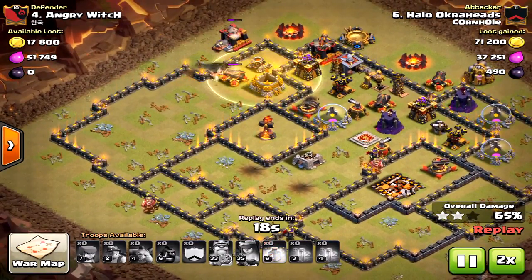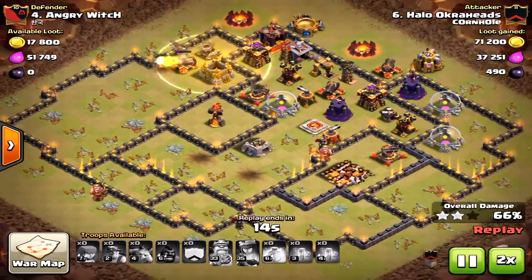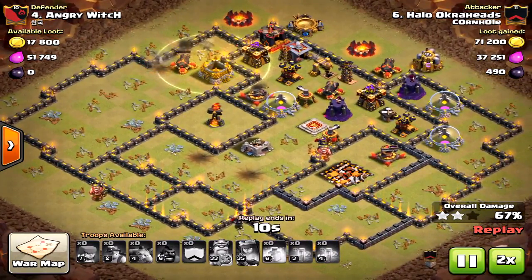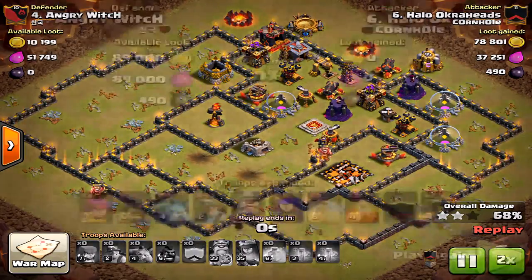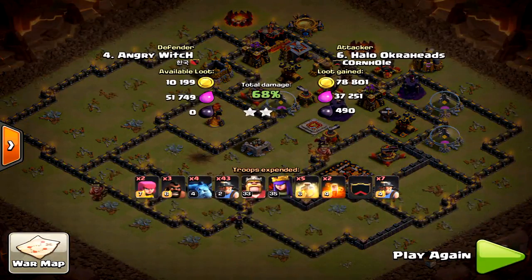It's a very tough base. With anti-bowler bases, all the defensive structures are spread out, but those inferno towers are really tricky to get to. If the miners somehow don't path toward the inferno tower — like in this attack — you're going to fail.